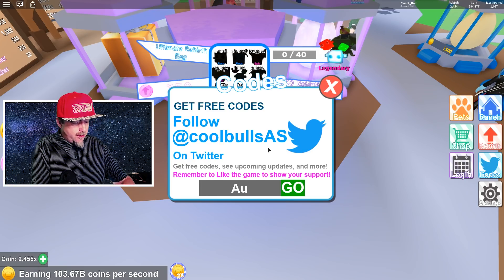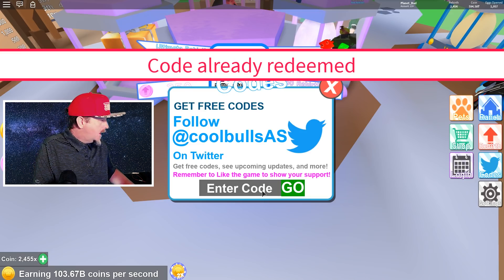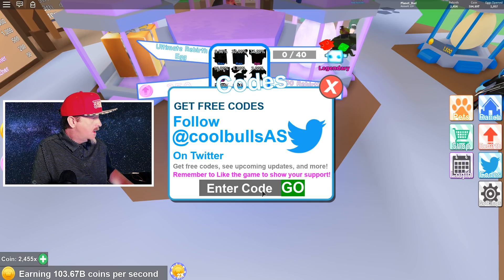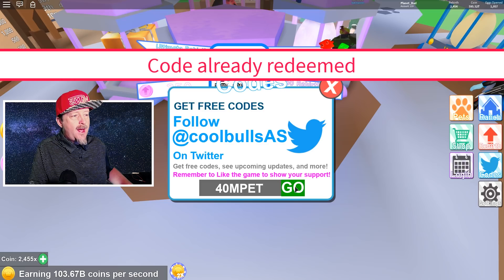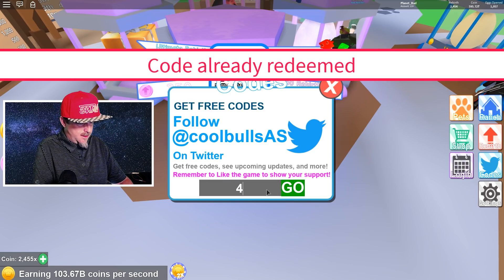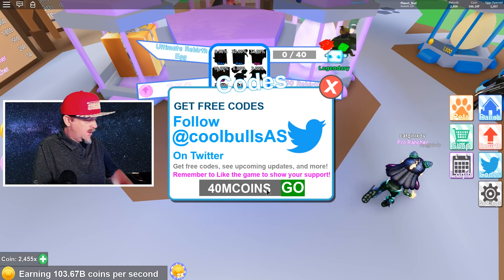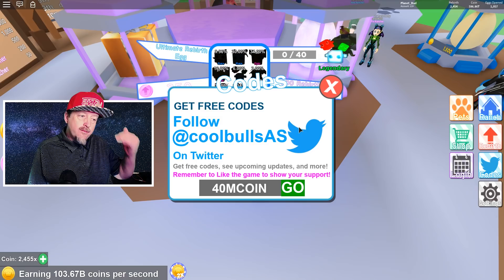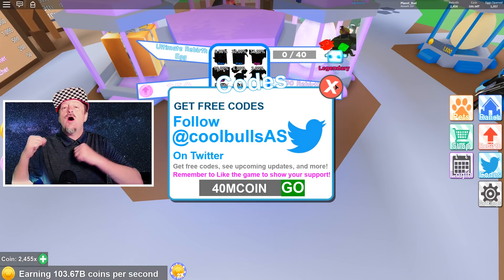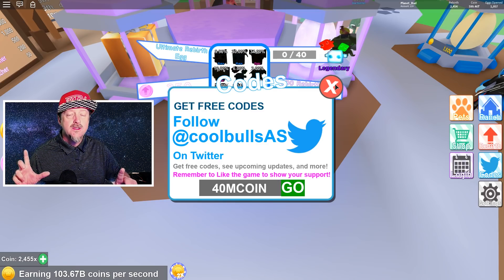And now for this update: 'update12' — boom, I got 43 trillion coins, that's actually pretty respectable. Next working code is 'auras' — boom, you get coins. Next is '40mpet' — gives you a nice little pet, already redeemed. And '40mcoin' — already redeemed as well. That's all the working codes, nine total. They should get you a good head start if you're new.